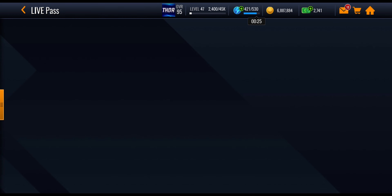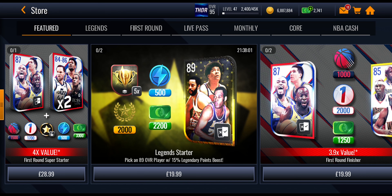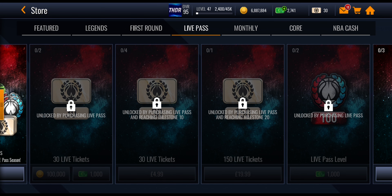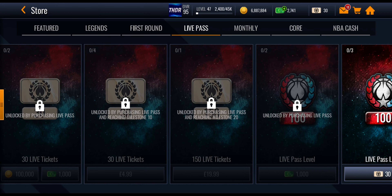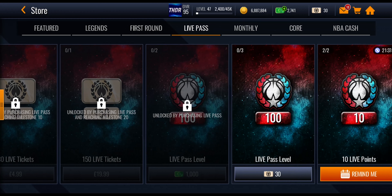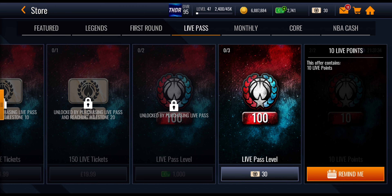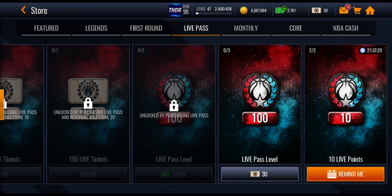There are some extra ways to get live pass points. If you go into the store and scroll to the live pass section at the end, some offers unlock only if you've purchased the live pass. But anyone can buy this pack twice — it costs 5k coins each time and gives you 10 live pass points per purchase, so that's 20 extra live pass points per day. You can also spend live tickets to buy a live pass level, but I don't suggest doing that.